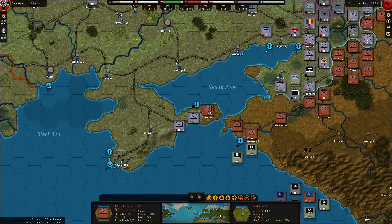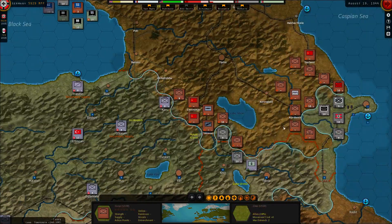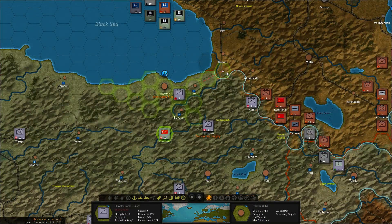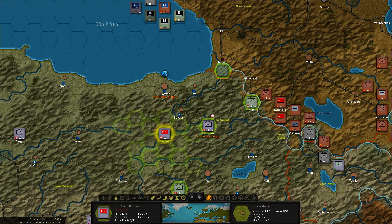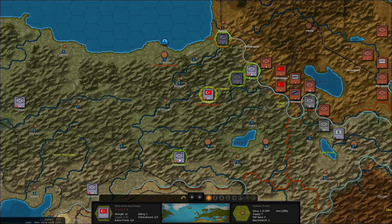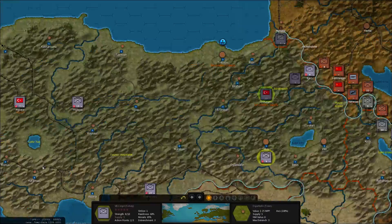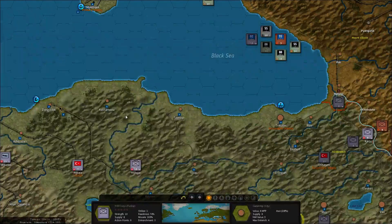Let's blockade this harbour here and go down in here. We have the Turks now in the game. Let's bring the cavalry over there. These guys cannot operate, so they're going to move very slowly. There are no railways in Turkey — everything has to be moved manually.